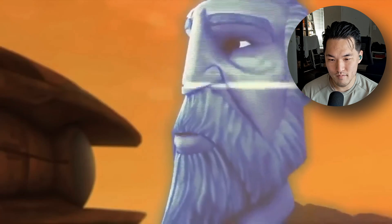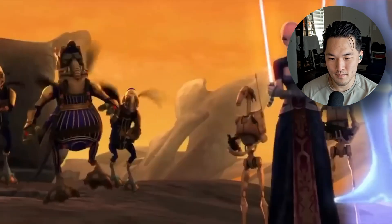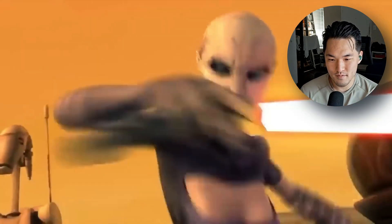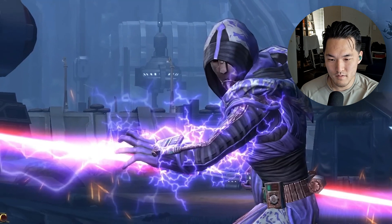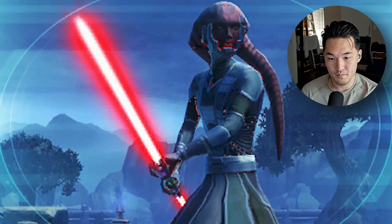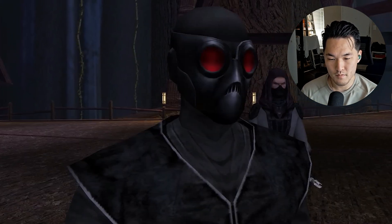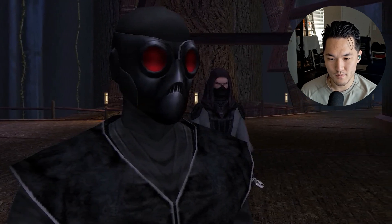Sith Assassin had two different meanings. In canon, they were basically a step down from Sith Apprentice during the time of the Rule of Two — think Asajj Ventress as an acolyte under Count Dooku, who was still technically an apprentice in his own right. In the Old Republic, a Sith Assassin specialized in stealth and melee combat. They were known to primarily wield saber staffs in combat, and some were even adept at concealing themselves with the Force, preferring to ambush their prey from the shadows rather than engaging in open combat.